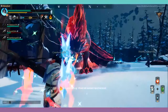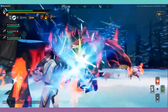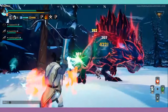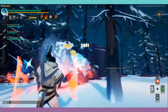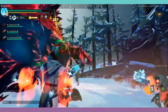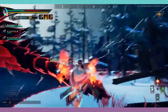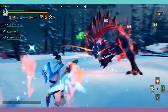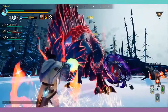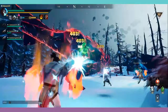A clan area would be awesome to add to Ramsgate. It would be interesting to see how it would work, but I would love to see more implementation around clans. We know we're getting leaderboards in the future for Trials, but it would be really nice to get clan leaderboards. Also, maybe the ability to make your clan sigil, and that sigil could be a flare or something cool to represent your clan.